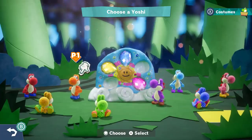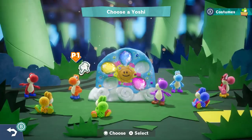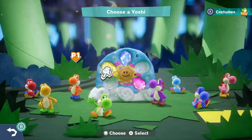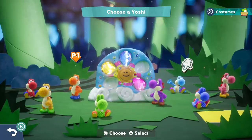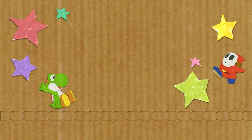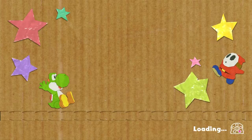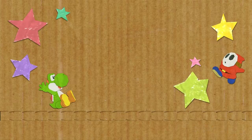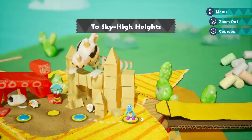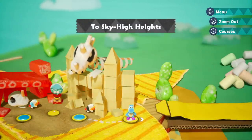Hey guys, welcome back to Yoshi's Crafted World on Nintendo Switch. Last time we were Orange Yoshi in Dino Desert, and we ran from that Stegosaurus Rex, whatever it was called. Now it's time to be Light Blue Yoshi, because that's who we were after Orange Yoshi. So let's do it and go on to a new world, because Dino Desert was only two levels and we played them a whole bunch. But to Sky High Heights, let's check it out.